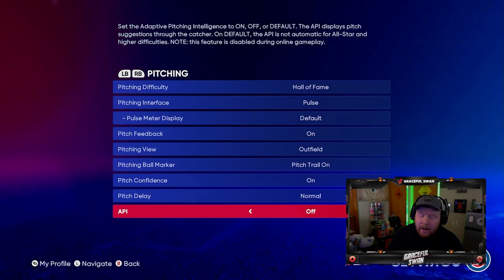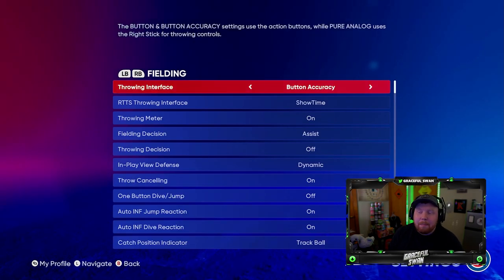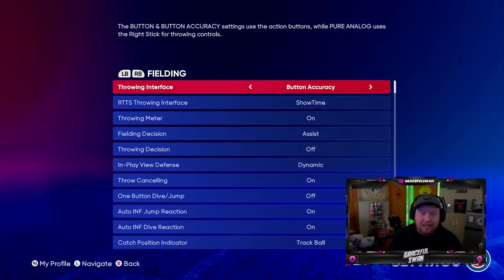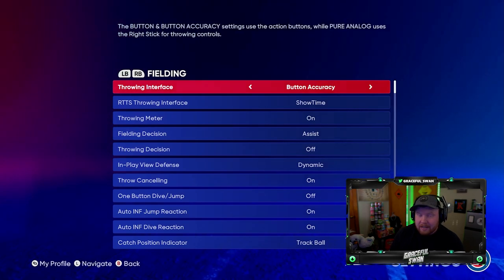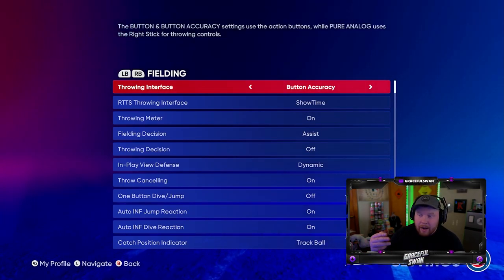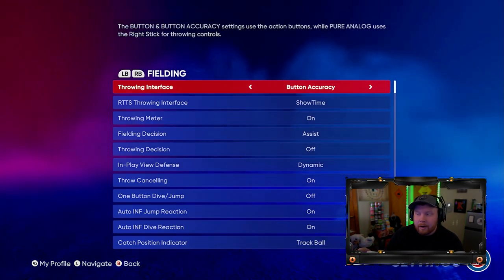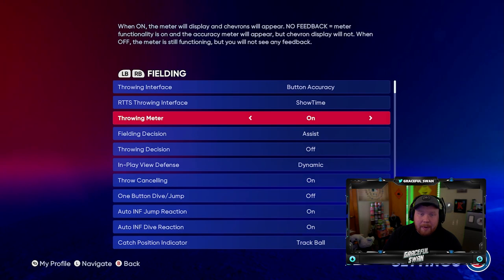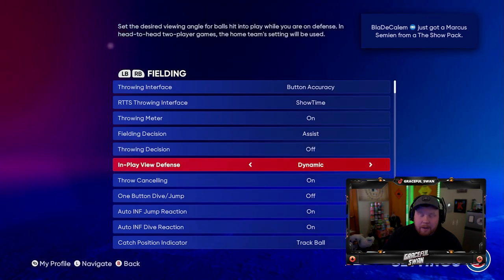Confidence on, pitch delay on, API off — this stuff doesn't really matter in Diamond Dynasty, it's kind of defaulted. For fielding, I recommend Button Accuracy. You can see the trend — I like having as much control as possible and not having too much RNG affecting my game. That's why I use the most interface-heavy options for hitting and pitching, and the same for throwing in fielding. With Button Accuracy you have a meter — try to hit in the green. If you don't want that, use Buttons. I wouldn't recommend Pure Analog. Throwing meter on, obviously, if you're going to use Button Accuracy.